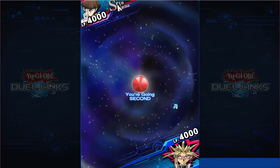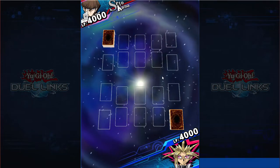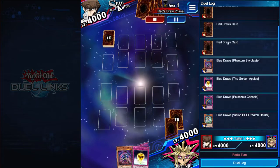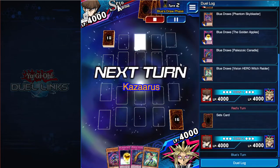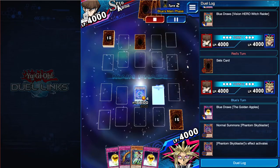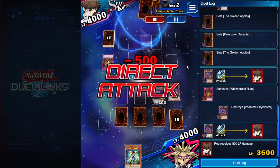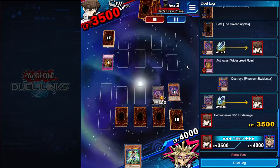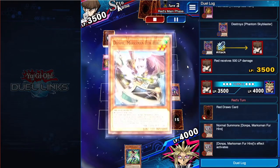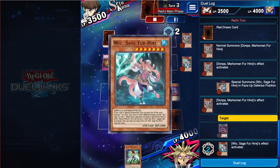Both replays are against For Hire. This player is a little crappier, but he still opens well - might as well be a standard For Hire player. We open double Apples, set up our Skyblaster, put the token in attack and start going through damage. He's gonna Widespread the Skyblaster - don't care at all. Now he's gonna Dompa summon - don't care about Dompa. Now he's gonna Wiz here.